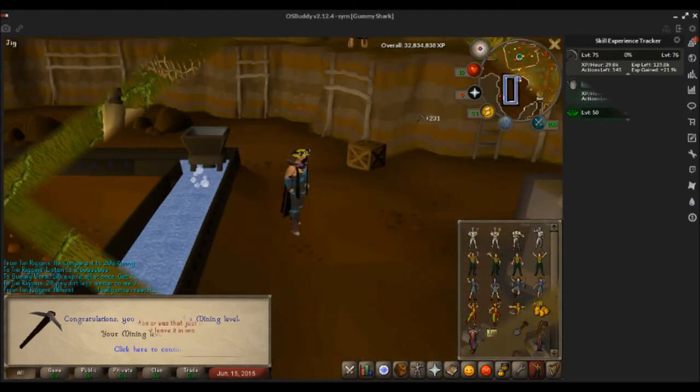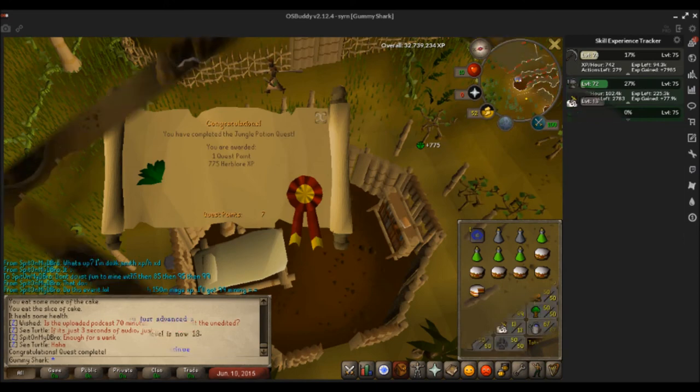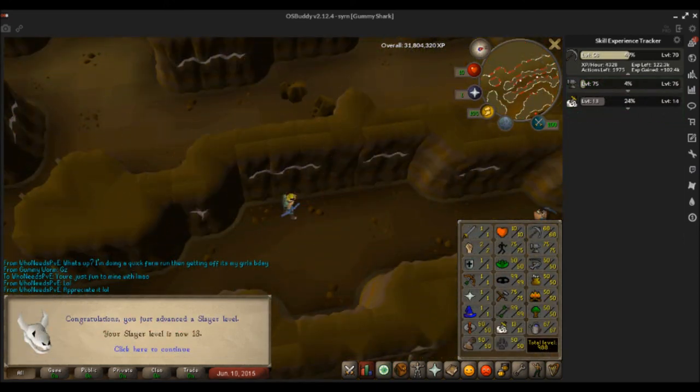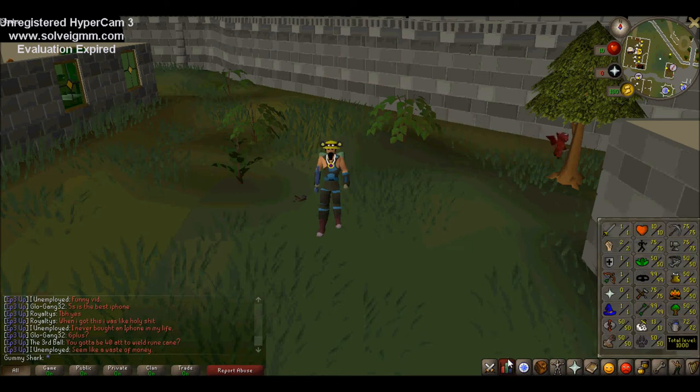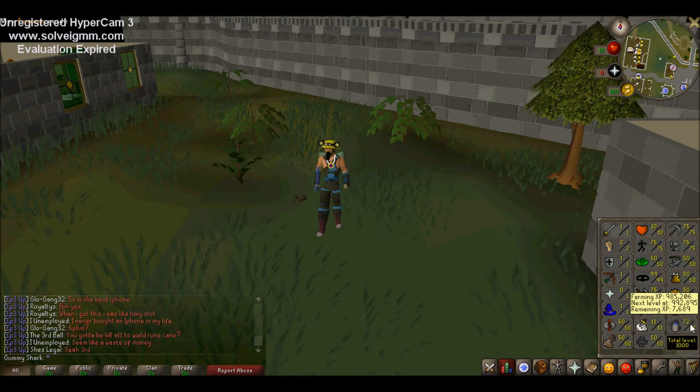I also did Jungle Potion because I think I need that for calquat trees. In this video I've gotten full Prospector — going from 50 to 75 Mining I got full Prospector, unlocked the upstairs, and also got a coal bag, with 40 nuggets left over.